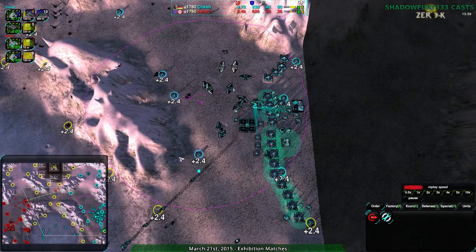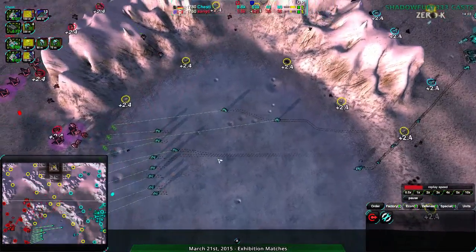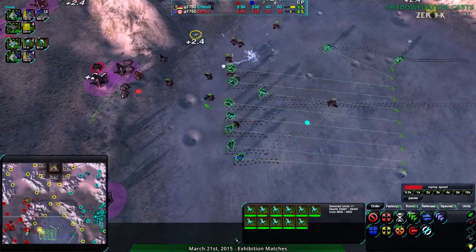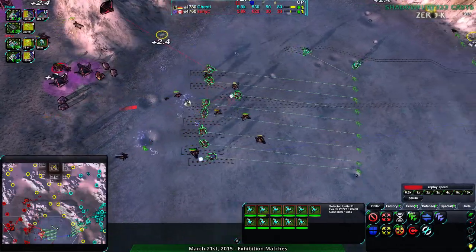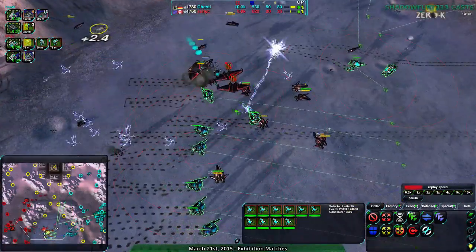It gets fully complete. However, the center is completely undefended, the south is undefended. There are many Zeuses which are going to have a very hard time with this — they really can't do anything. They can hit a few if they get lucky, but that's about it. The Ravens, that's a bit of a different story.